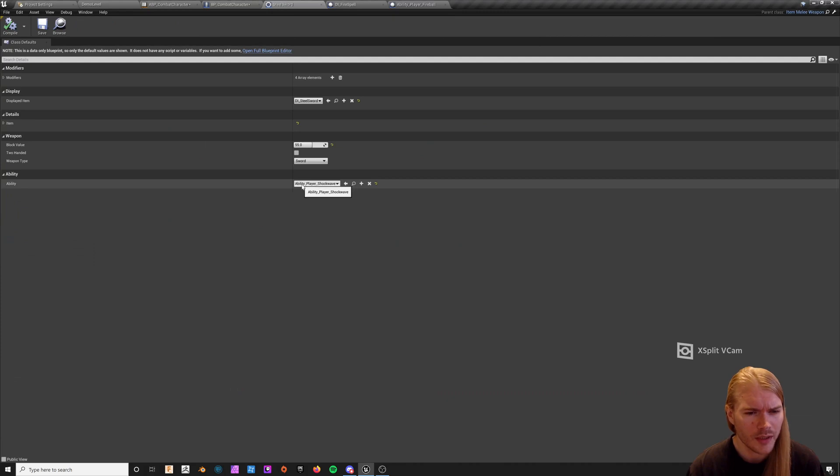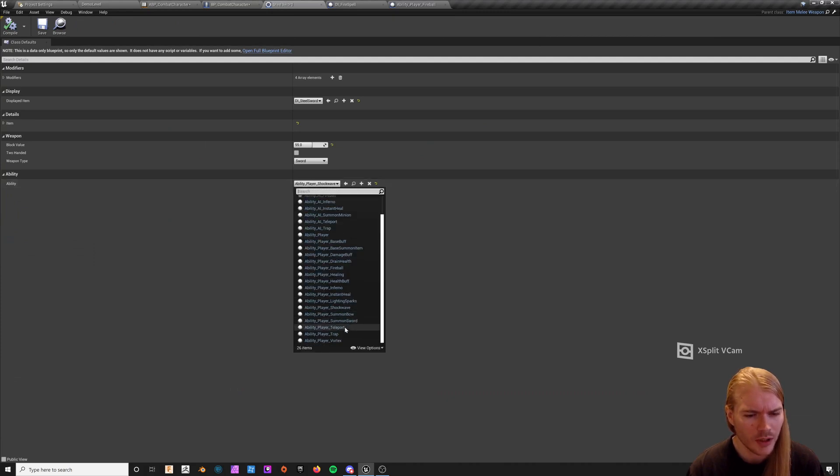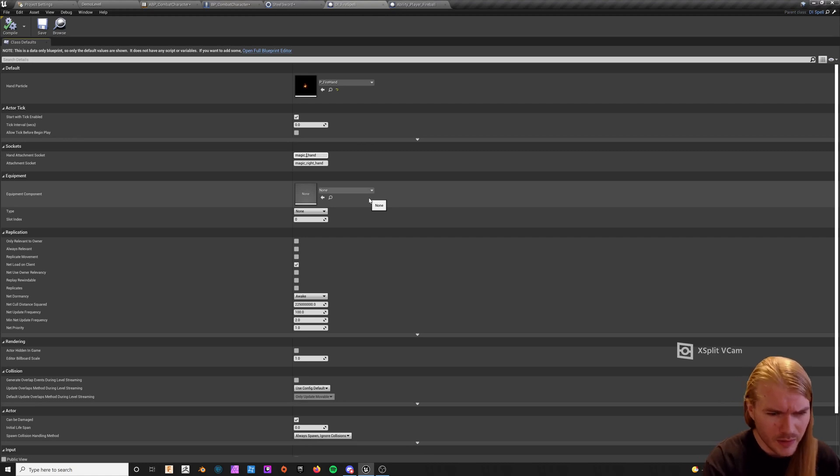In the Steel Sword, we have to change the ability player shockwave to ability player fireball. Long term, having an ability bound to a weapon — especially only one — is really janky, but it's just how the system is built right now. If you dug into it, it wouldn't be that hard to switch out, but it's not ideal.